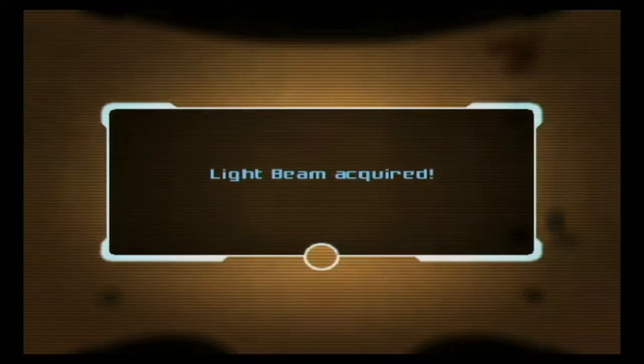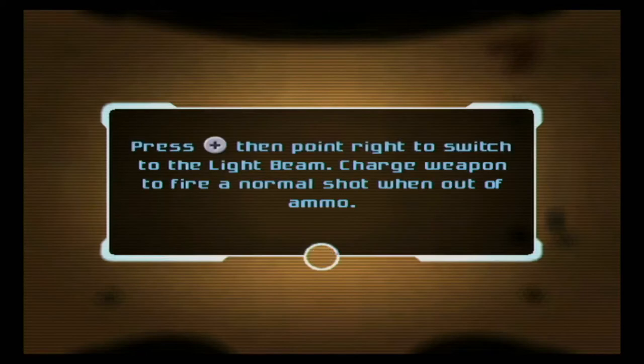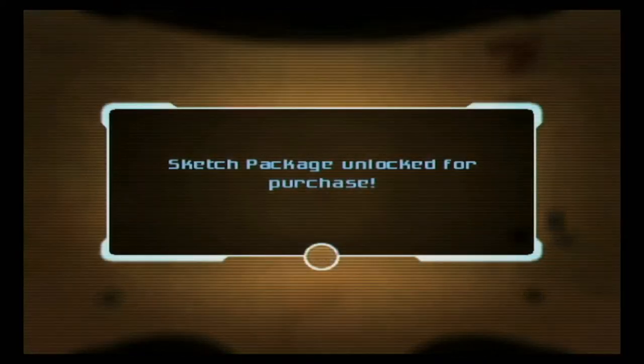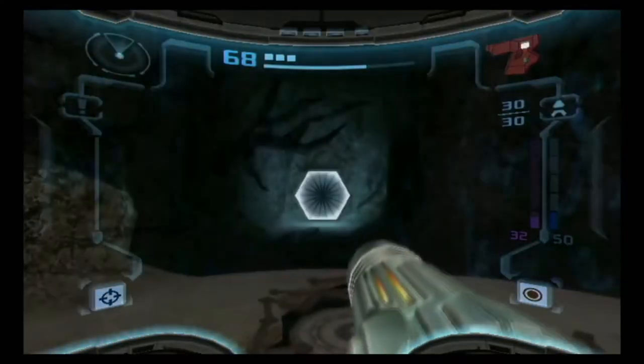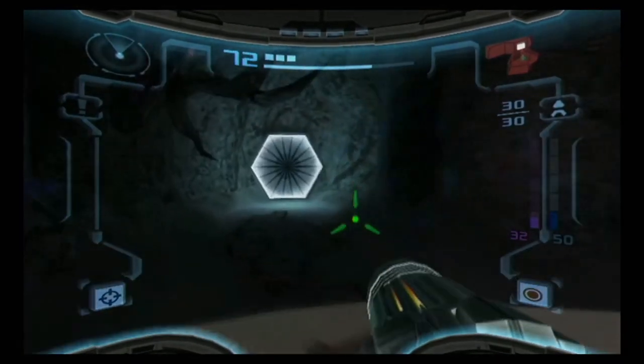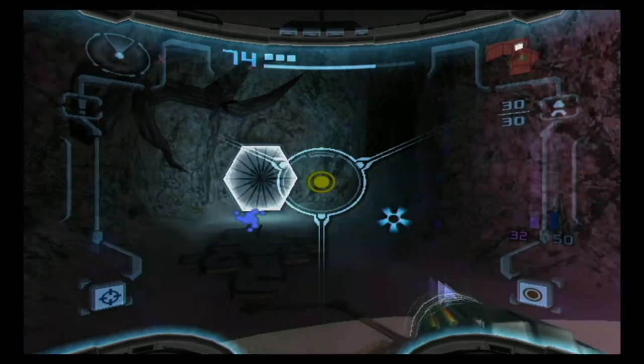That was an incredibly quick weapon upgrade. The Light Beam — and we can now get the sketch package, unlocked for purchase. And you can see the Light Beam also has its own ammo pool on the right.